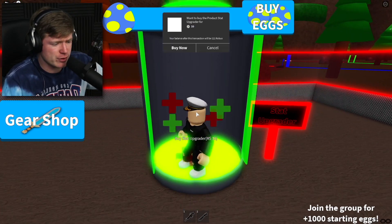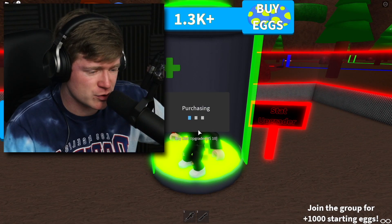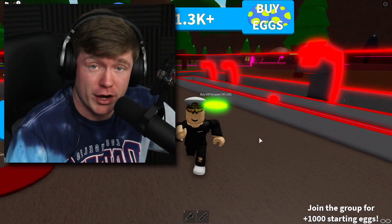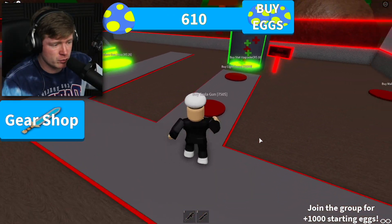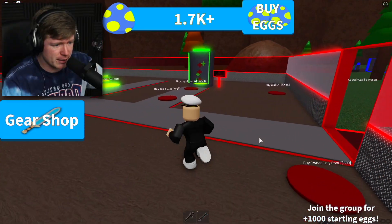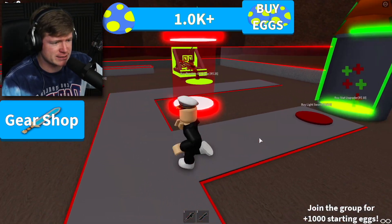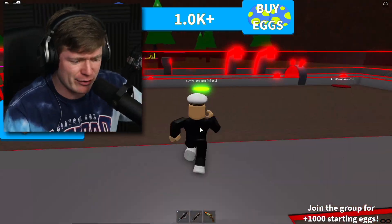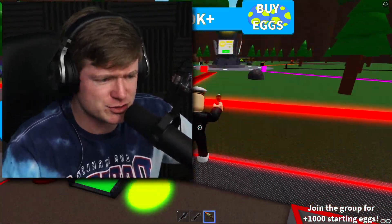There was also a stat upgrader here. I don't even know what that means, but it's 10 Robux, so we might as well just buy it. I don't know what stats I even just upgraded, but they're upgraded. Let's go ahead and buy this gear path right here. We got a Tesla gun and a light sword! Let's get some more money and buy that Tesla gun real quick, since people like to get - oh my goodness, look at that gun! That is some futuristic stuff. I don't know what that has to do with a dragon, but let's go test this thing out.